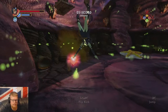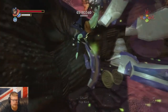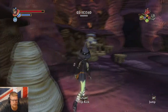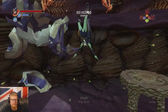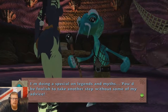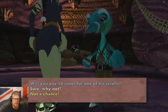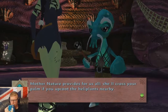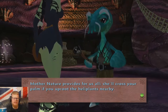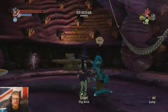Hey, Squibble's shop! You are broke - you need my business, sir. I'm doing a special on legends and myths. You'd be foolish to take another step without some advice. Mother Nature provides for us all - she'll cross your palm if you uproot her heli plants nearby. You've wasted my time with that horseshit.